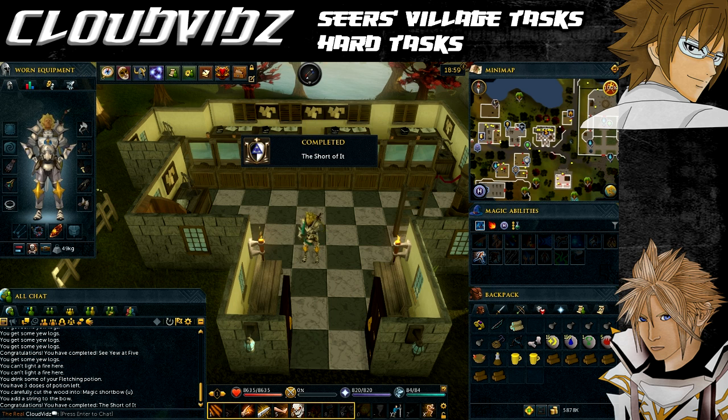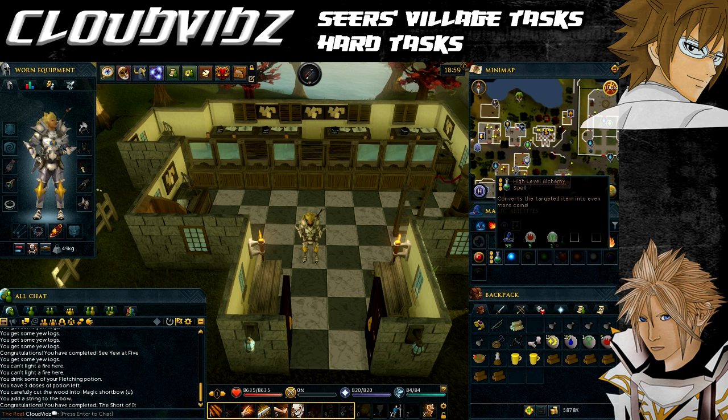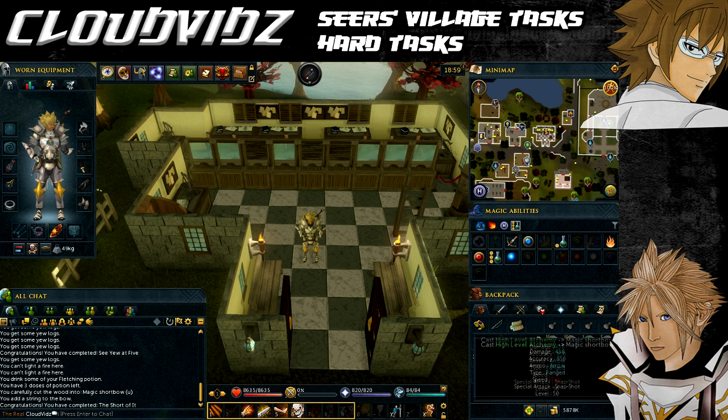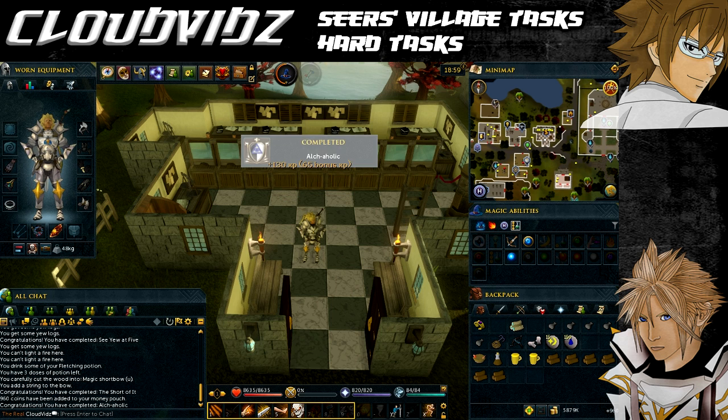The next task is called 'Alcoholic' — high alch a magic shortbow in the Seers Village bank. You can do this straight after stringing it. In your spellbook, use the High Alchemy spell on your magic shortbow and the task is complete. It's also possible to use Explorer's Ring 4, which has the high alchemy ability, to complete this task.